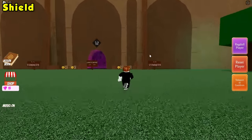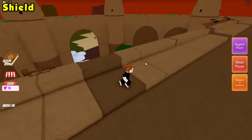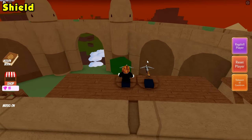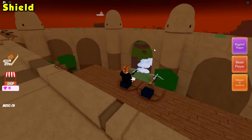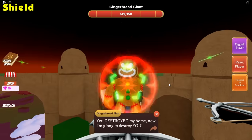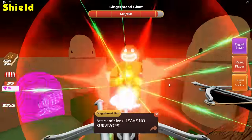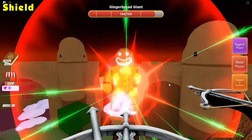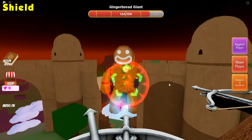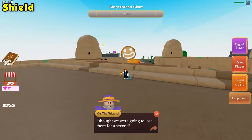Go ahead, climb the ladders — we need to grab a turret. Grab one of these turrets, and we're going to wait for a giant gingerbread man to spawn and then shoot him. Oz told us to grab a sword — even though he told us to grab a sword, don't listen to him. Just grab the turret and shoot him. Do not grab a sword — that is a waste of time. We just want to kill him. Just like that, you should get the new shield ingredient.